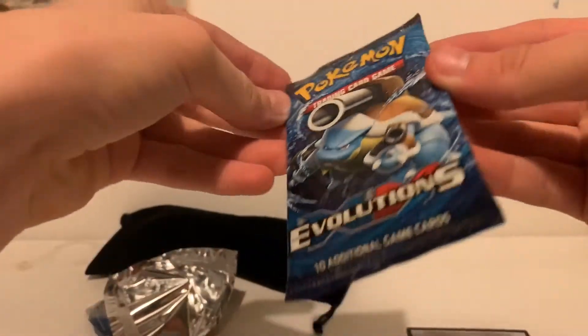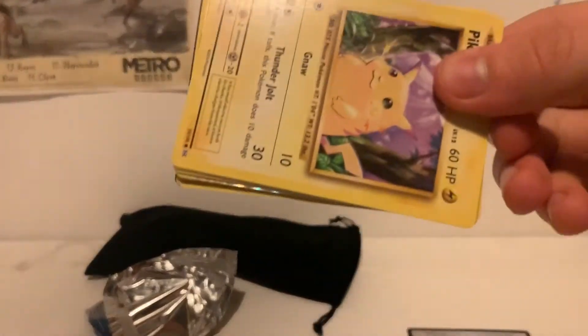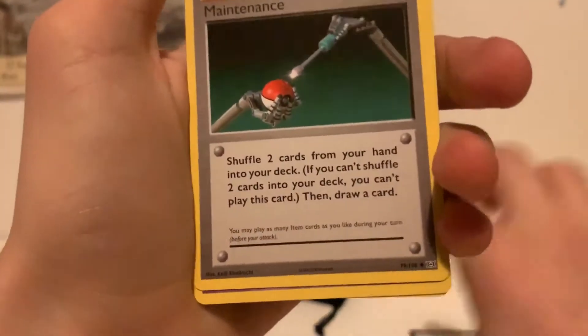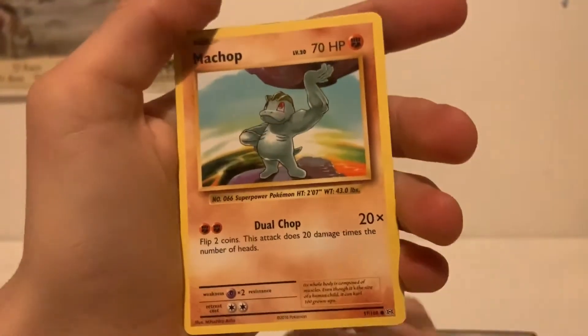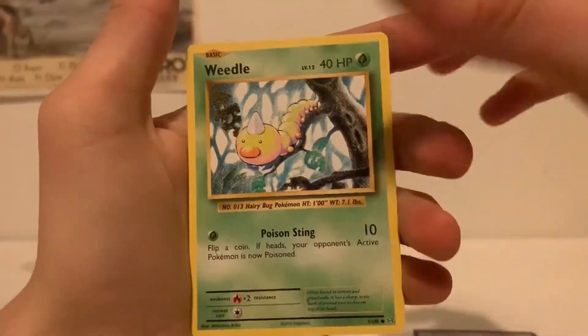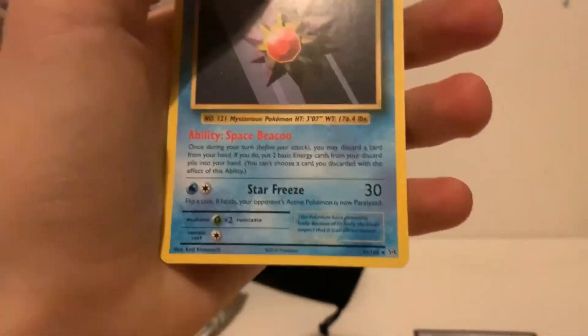Next is Evolutions, and that's open. Oh, I can see a Charmeleon on the front here. There's Double Colorless Energy for you guys. Three to the front. And here we go: Poliwhirl, Maintenance, Haunter, Pikachu, Machop, Weedle, Staryu, Seel, Nidoking Break, and a Starmie. That's the first good cost ever — probably the only time we get this pack opening.